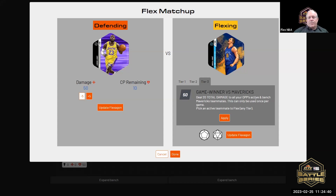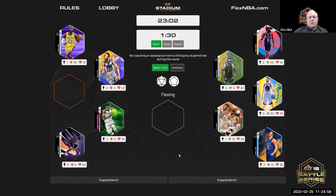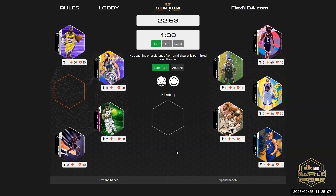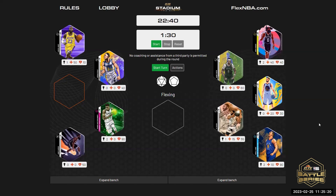Deal 20 total damage to all of your opponent's active and bench Mavericks teammates — this can be used once per game. Steven, do you have any Mavericks active or on the bench? No. You get to pick an active teammate to flex — it says any tier. I'll use PJ Tucker with his second ability, Three Ball Corner Pocket.